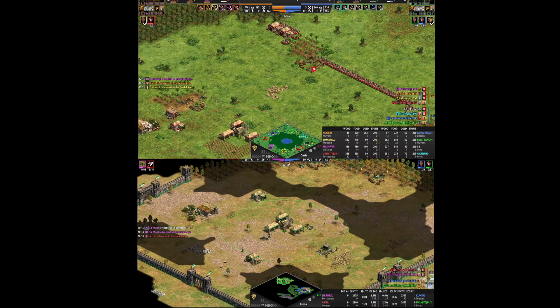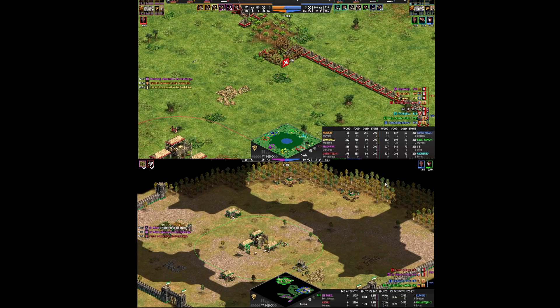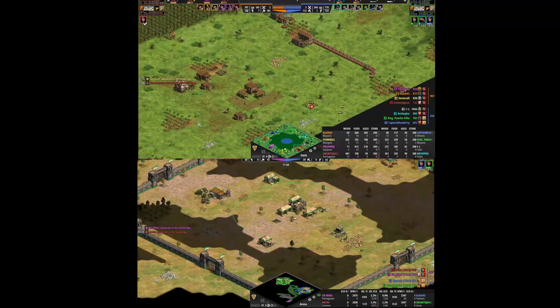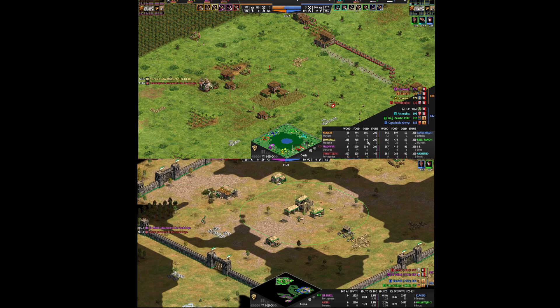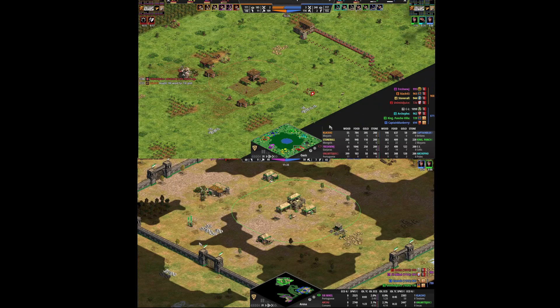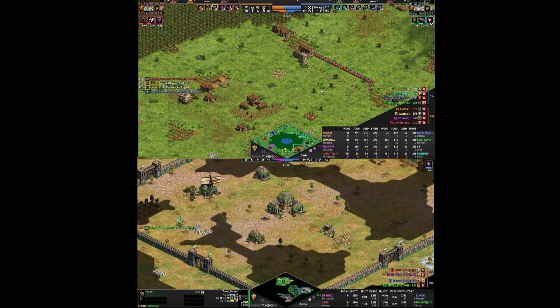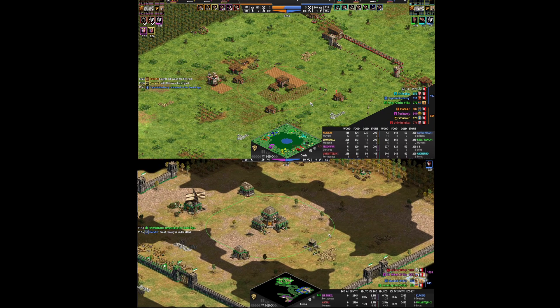On the bottom, I clicked up with Z at about — well, he was a little bit earlier than me. But I felt like my timing was going to be super great on the bottom. And then on the top, the stark difference: I did have to stone wall, which makes it harder to fast castle, but I was already very thrown off.